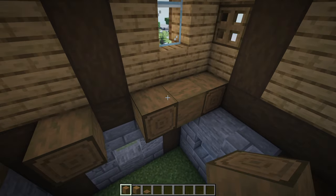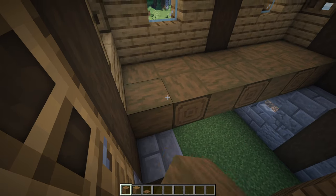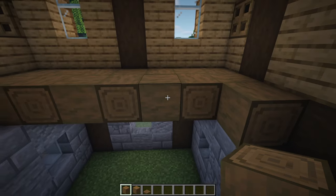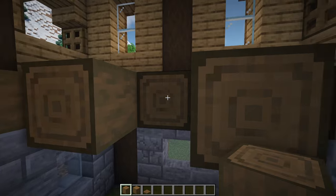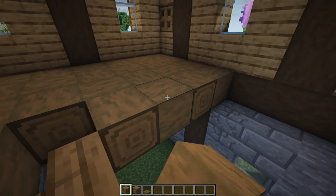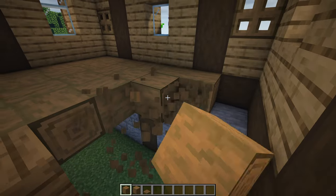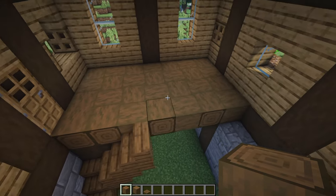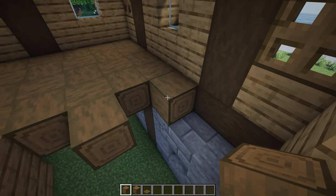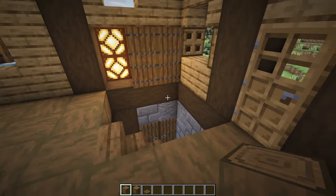Now get started on the floor to the second level, which is simultaneously the ceiling to the first floor. All we're really doing is making a checkerboard pattern using some stripped spruce logs - always place them on the side texture of the log, never on the front texture, to get this crisscross checkerboard pattern. When you reach the stairs it gets a little bit trickier but not too bad - just have another four logs here, then another four, then another four, keeping up with the checkerboard as you go.